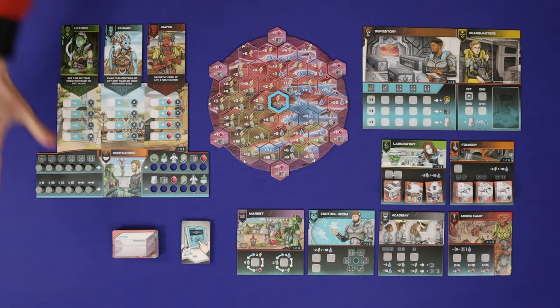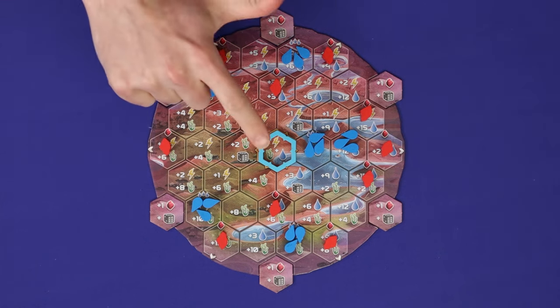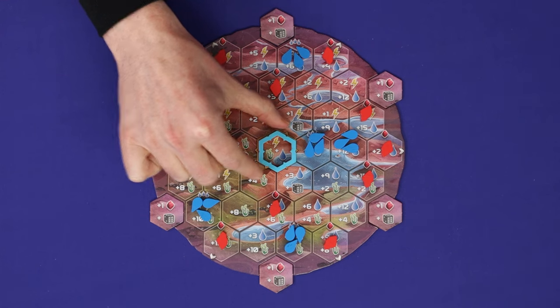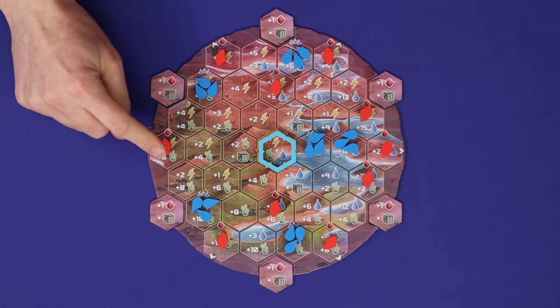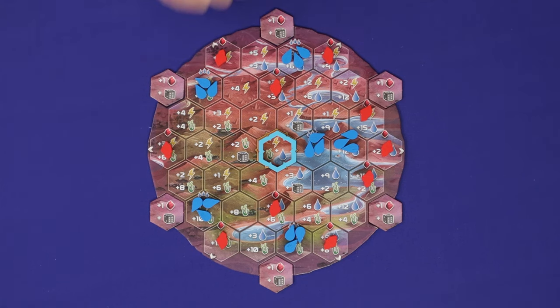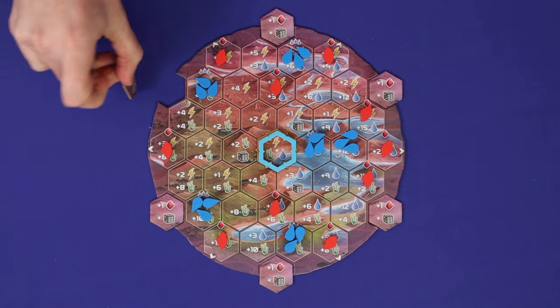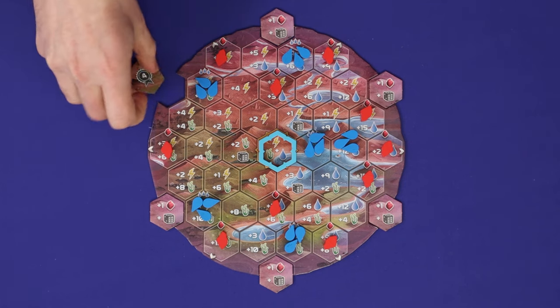All of these boards and decks are the common area — all players will be interacting with them. The circular board represents the planet. In the centre of the board each player will have a hexagonal harvester, which will represent how they move around the board. Resources able to be collected are placed based on what's shown at the tops of these hexes. And on the edge of the board will be 6 gem caches, each worth a random number of points between 4 and 8.